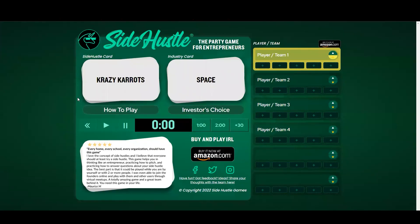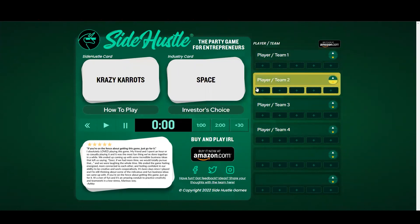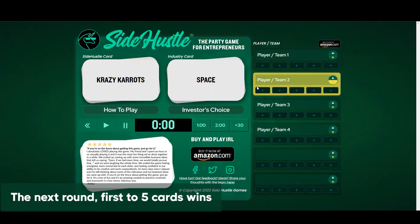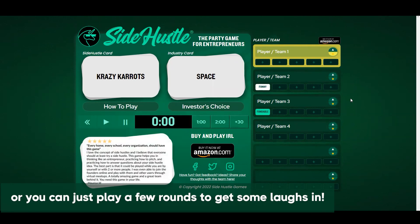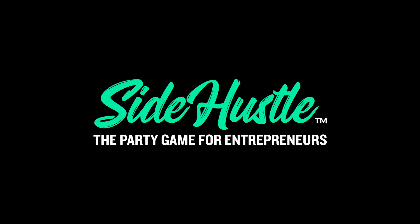Once points have been rewarded, the roles rotate — click the next person to be the investor and the next round starts. First to five points wins. Alternatively, you can just play a few rounds to get some laughs in. All right, let's do this. You're playing Side Hustle.